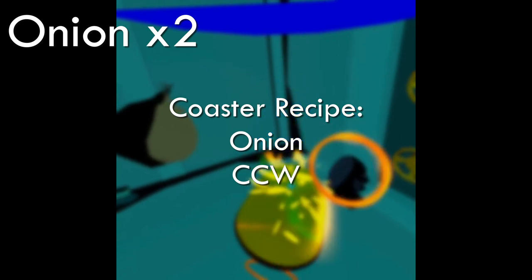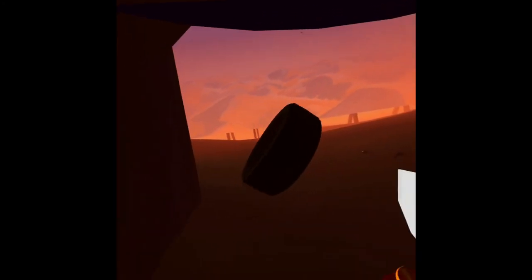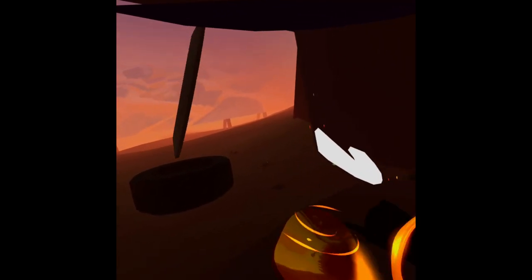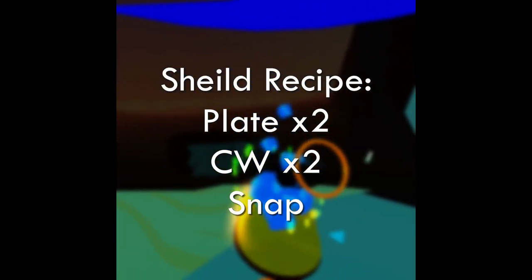What you do is you make two onions and turn them into coasters. Get the coasters, make a plate, then you can break it — it flew away — you can break it and use the fragments to make two new plates. Then you're going to put the plates in your mask, do two clockwise motions, and that will make you a shield. The shield should open the door.